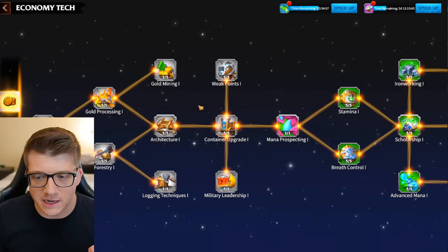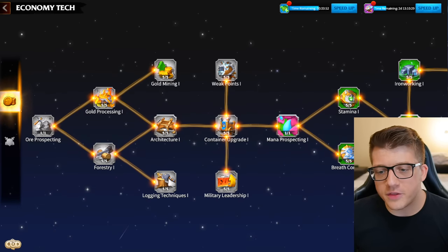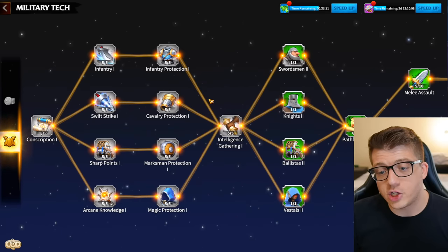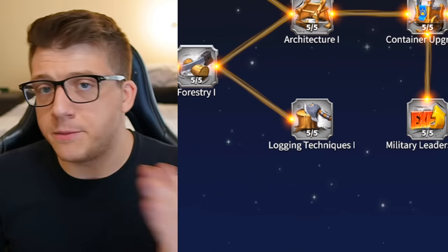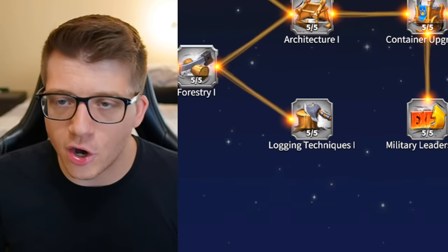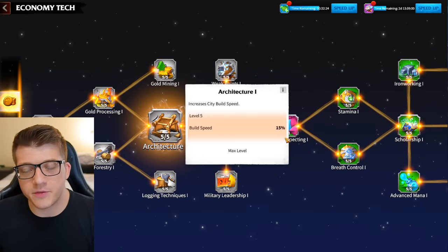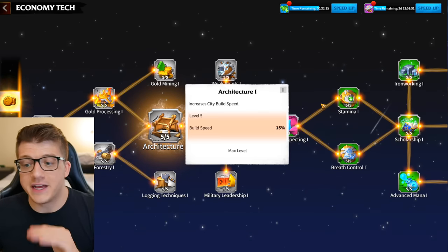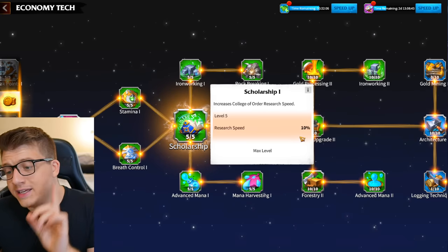Tip number seven is about the best order to upgrade your technology. The beginning corner of the tech tree — this little pizza slice — you can get all of it for free by visiting different villages your scouts find out in the world. Some give you a choice between military or economic technology — always pick economic. At the beginning you're focusing on getting to 1 million power, and training troops and waging war won't get you there. First, prioritize getting Architecture from level 1 to 5 — this makes every building upgrade 15% faster, which applies in perpetuity forever.